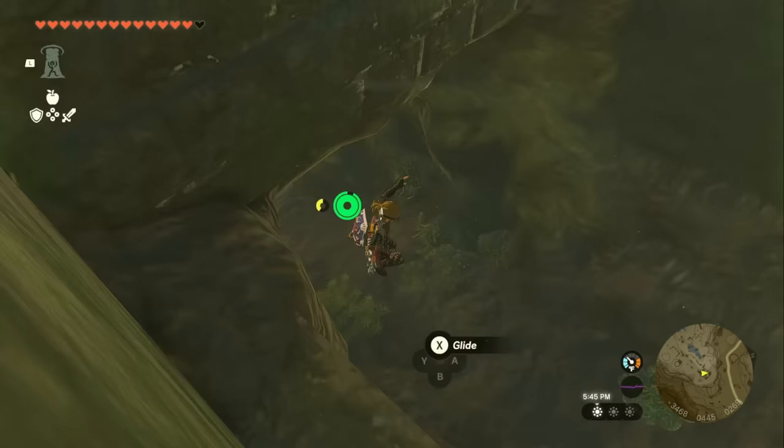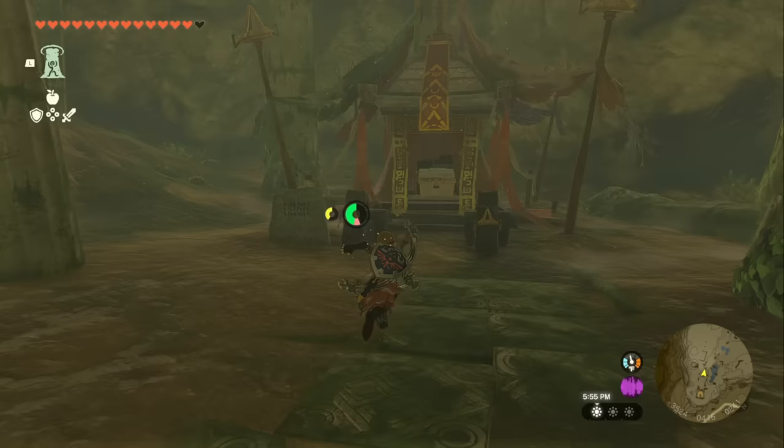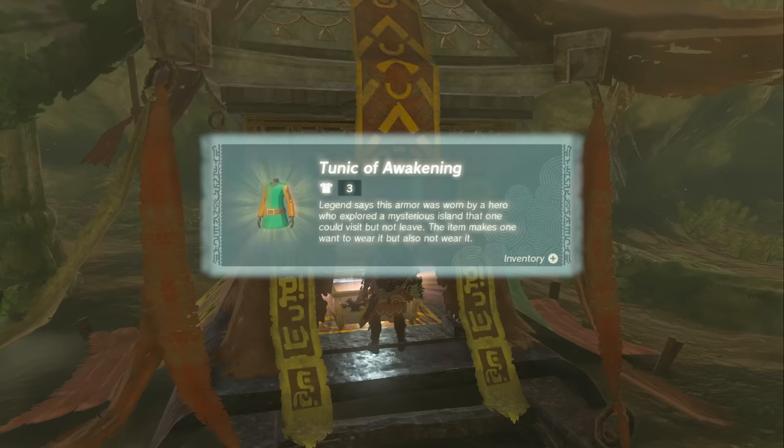You'll notice there's another one of these Misko's Treasure setups. It's been a while since I picked up that first initial quest line, but all you've got to do is run up to this chest, open that bad boy up, and we've got the Tunic of Awakening.